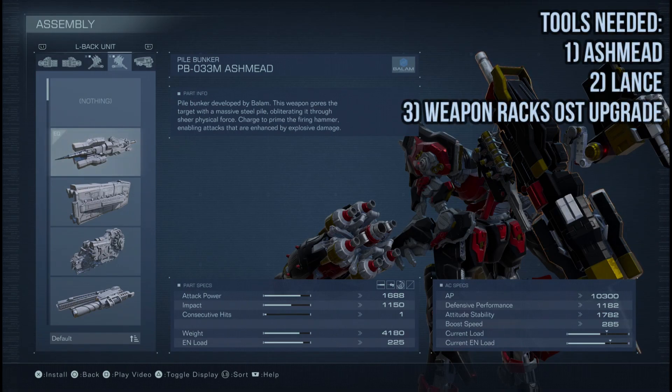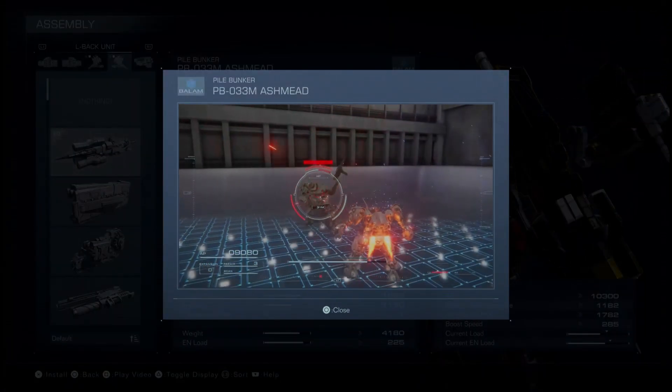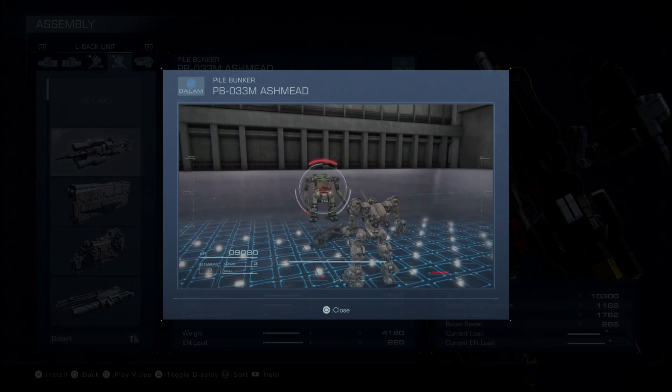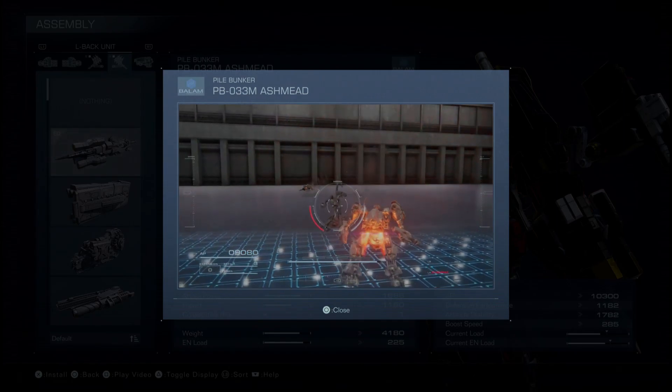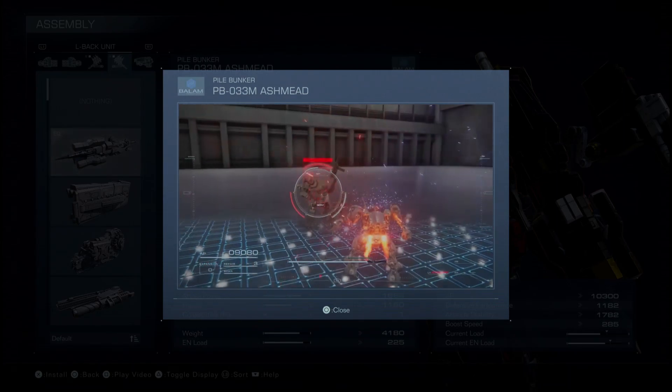Ashmead is a very short-range weapon. As demonstrated in the clip provided by the game itself, there is a little lunge involved when you just tap the attack, but when you fully charge the attack, the range of it is simply abysmal. It's a very short-range uppercut, like a gut punch.